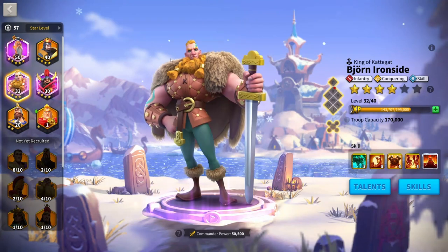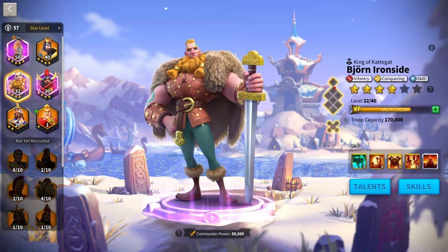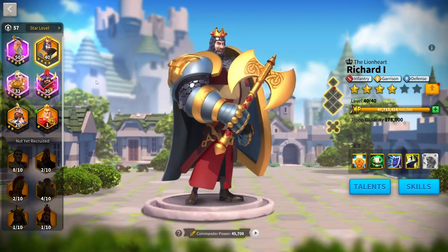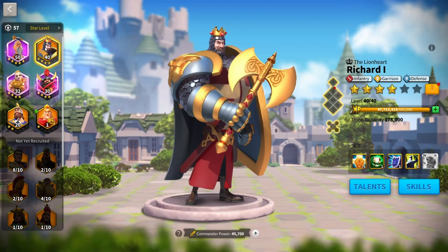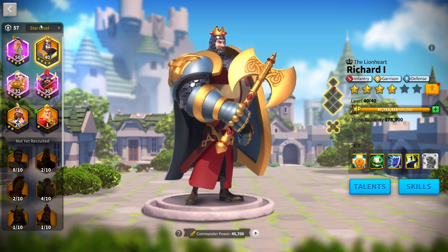Bjorn with Sun Tzu is a good epic march if you're just starting out with a baseline infantry march. You can also consider Charles Martell with Richard — very slow in how it deals damage, but very tanky. It doesn't get swarmed down easily because of how powerful its tanky stats are. Richard heals, Richard debuffs, and it's very annoying to swarm. For sustainability on the open field, Richard with Charles Martell is pretty good.